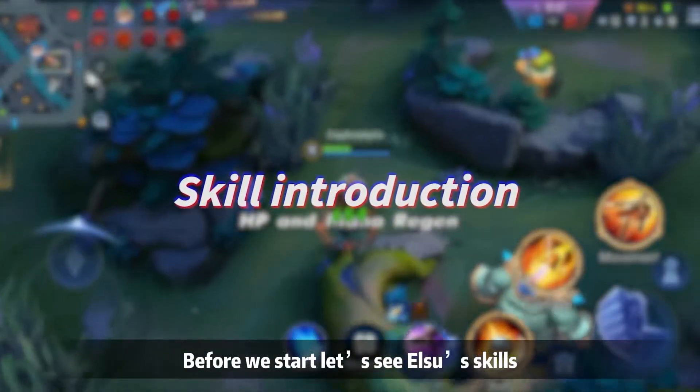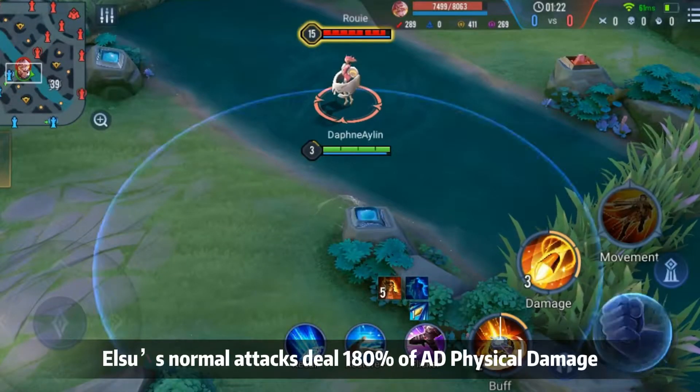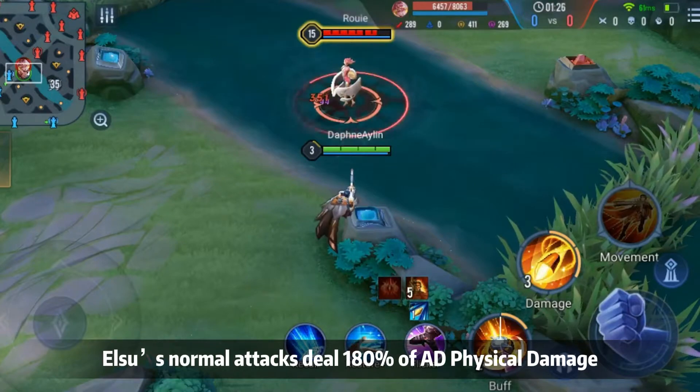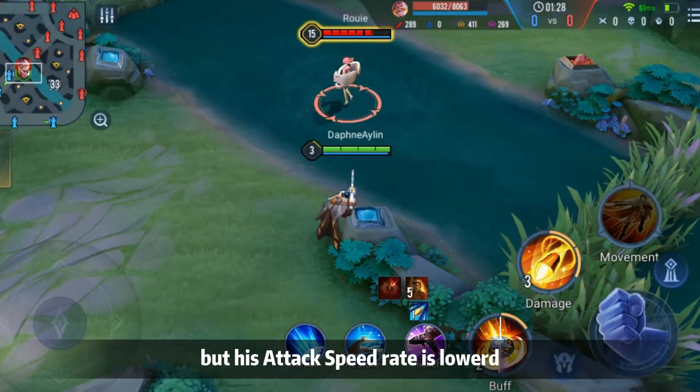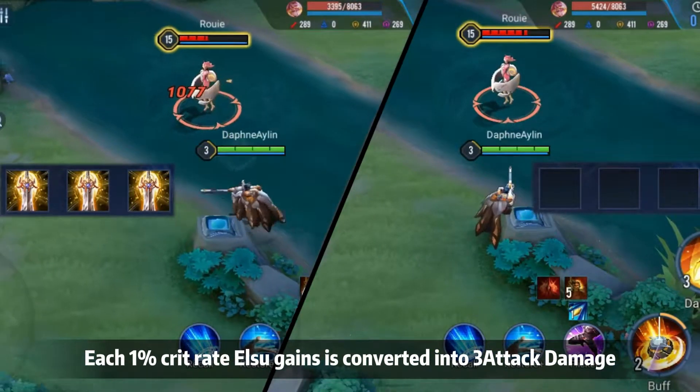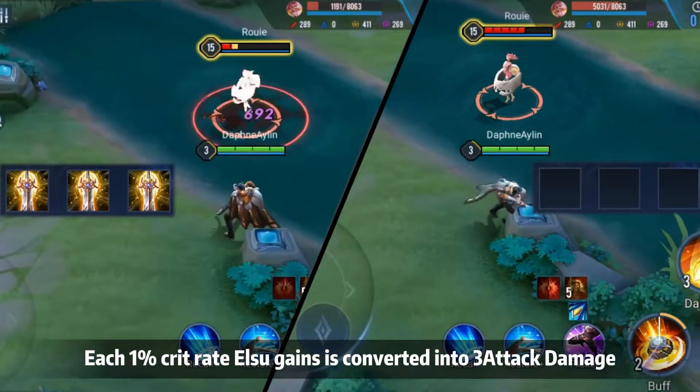Before we start, let's see Elsu's skills. Passive skill Stark: Elsu's normal attack deals 180% of AD physical damage, but his attack speed rate is low and he is unable to critically hit. Each 1% crit rate Elsu gains is converted into 3 attack damage.